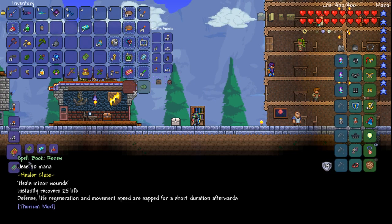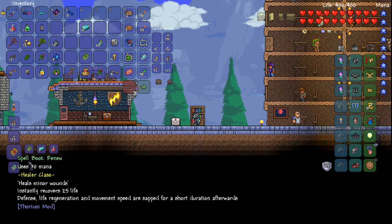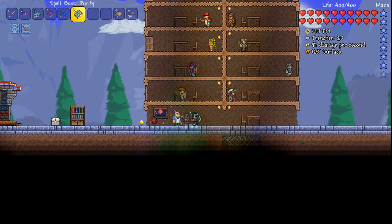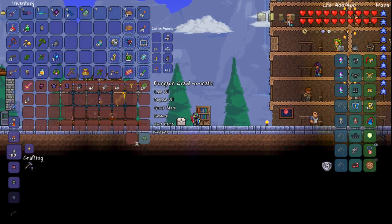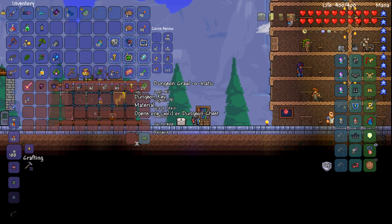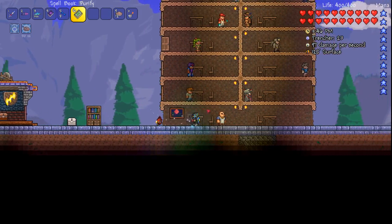Renew uses 30 mana to recover 25 life, and buffs life regeneration, movement speed, or sap for a short duration. The Spellbook Purify — it just lets me purify with mana instead. Awesome. Since last episode I also made the Dungeon Crawl-O-Matic chest. I put in a Star Fury — my godly Star Fury — and my Ancient Shadow Armor, and it's just been sitting here collecting stuff: books, water candles, keys, bones, blue bricks, cobwebs.